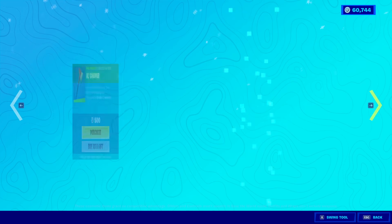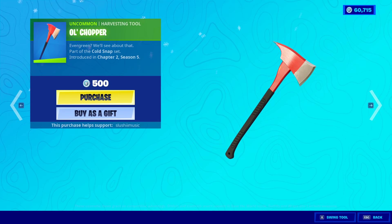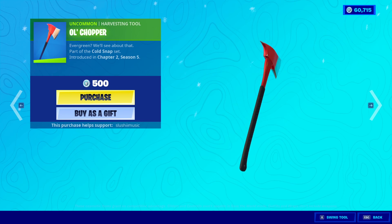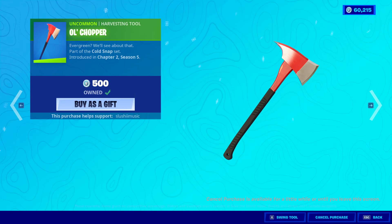I don't know what else is in the shop, but I'm kind of expecting a lot. The Old Chopper - that impact is so big, you know we're buying it. That's actually a really clean harvesting tool, I'm not going to lie.